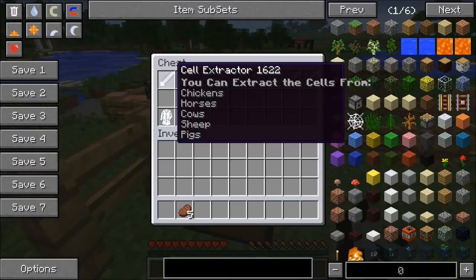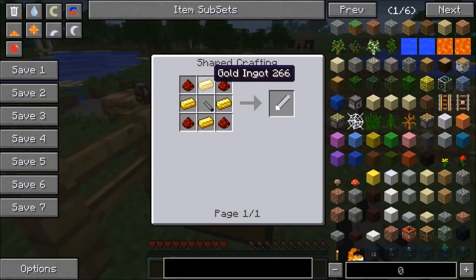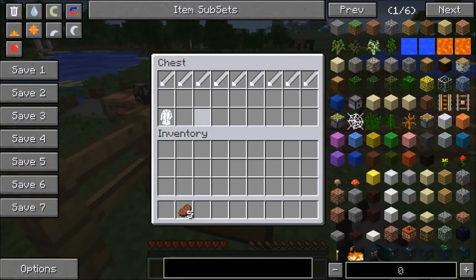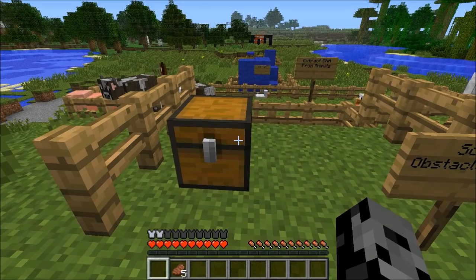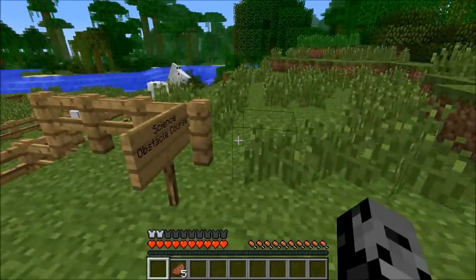In here we've got the cell extractor and you can use it on chickens, horses, cows, sheep, and also pigs. To make this thing it's gonna be gold ingots, redstone, and also a syringe, which can be used on an enderman, a spider, a zombie, and a skeleton. To make that one it's gonna be glass, a piston, and an iron ingot. And there is a lab coat too — it's six wool. I thought it was kind of funny to make. We totally have to put this on right now. How do we look? Do I look smarter? It kind of looks like an iron chest plate.